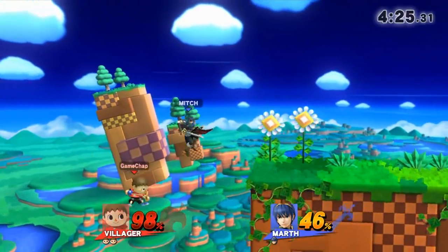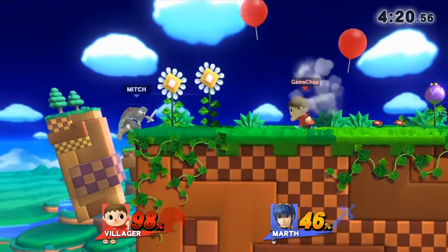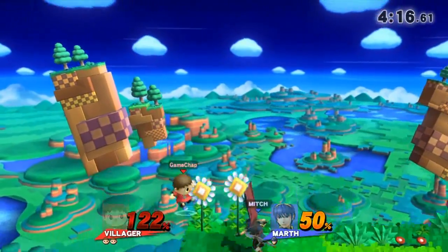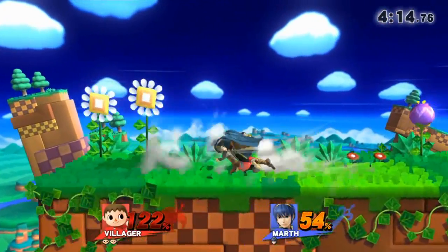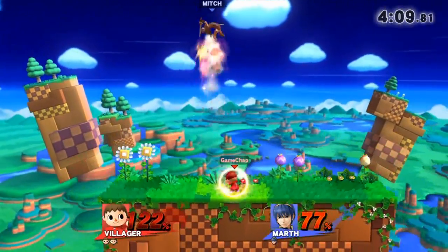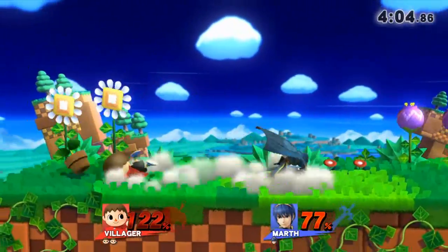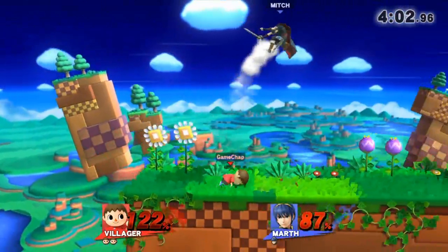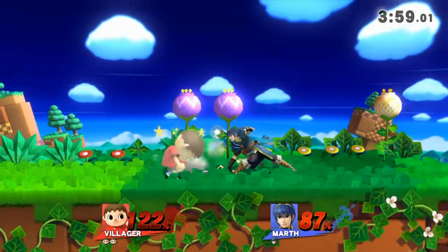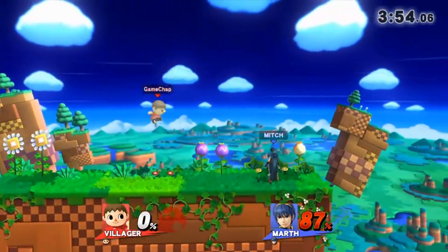Marth is using his counter quite well, taking some risks. He's going for down aerials, really going for a kill. Just missed the burning ball there. It seems if you dig them into the ground with the down smash of Villager, you can then follow up sometimes with the burning ball, but not always. That burning ball has terrible range — it's really bad. He's got our shield with a side attack. It was a good move by him.